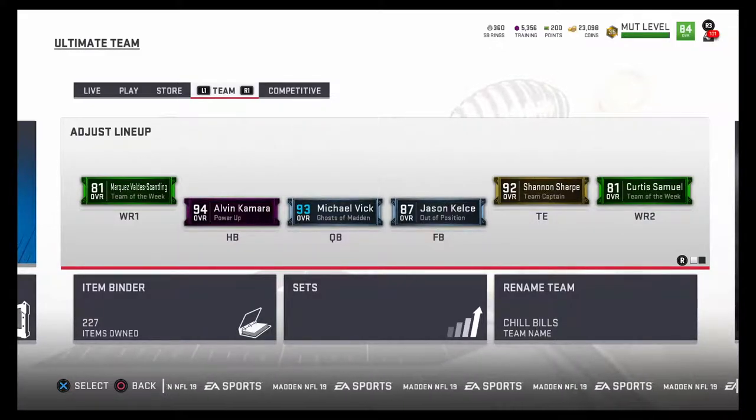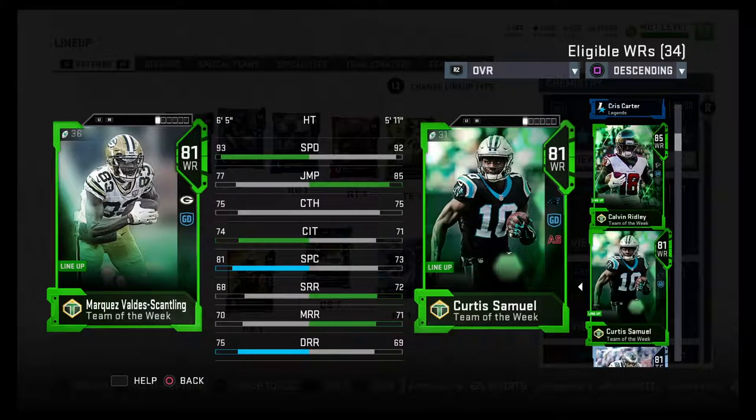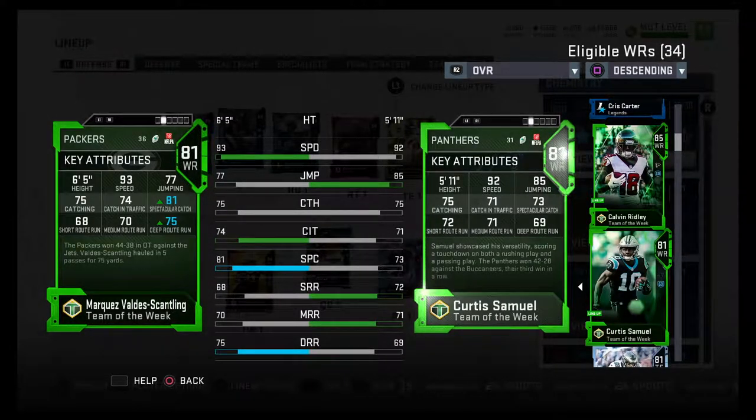Right now their prices are both kind of going back up, but pretty much what I'm going to show you is two very affordable wide receivers that could really upgrade your team for a very discount price. The two receivers we're taking a look at today are both 81 overall — one is Marquez Valdez-Scantling and Curtis Samuel. They're both Team of the Week cards, both with 92-plus speed, one's a 93, and Curtis has a way higher jumping stat.